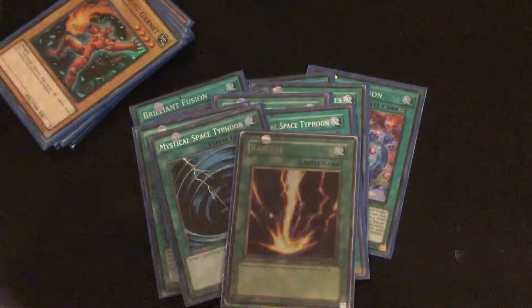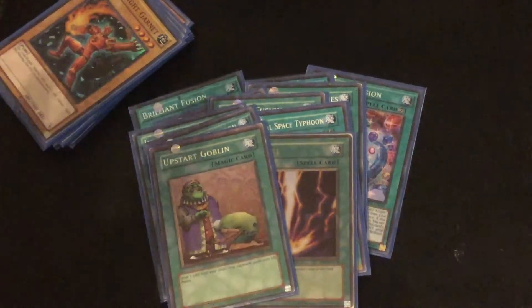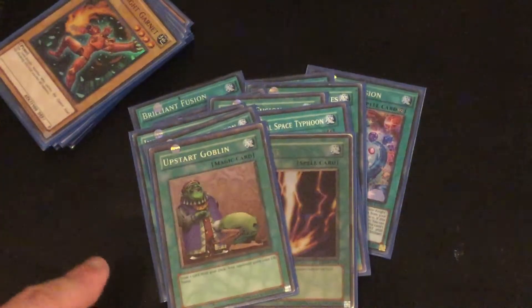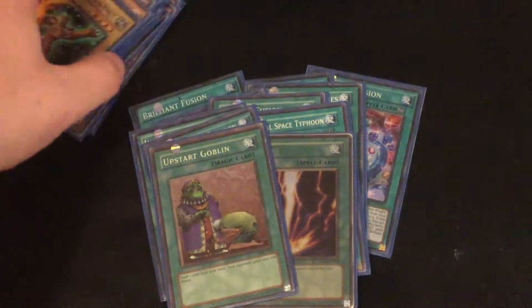1 Ray Geki and an Upstart Goblin. In my last video someone commented saying that they thought Potted Rider would be better — in this build, it's definitely not. Upstart is much better in this build, because I can OTK with this build and Upstart just gets me there. I can do over 9000 damage.